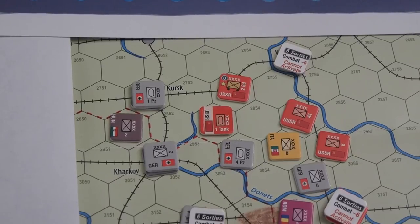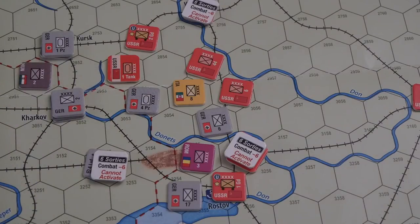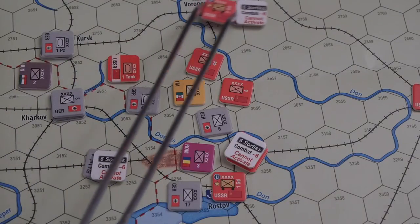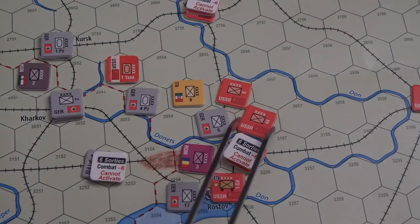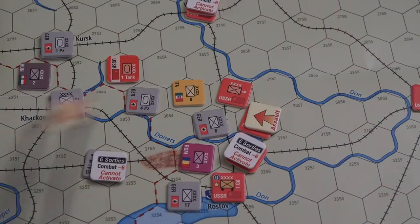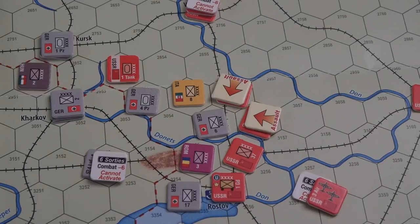Let's switch to plan B — if I have a plan B. I don't really have a plan B. It is very tempting to keep pushing here but I don't think it's very meaningful. I think I need to fall back. So I'm going to pay one production point to move the guards into Voronezh. I'm going to pay one more point to activate the 44th, paying five to seven points total, to assault the German field army here, adding units underneath into the assault as well.